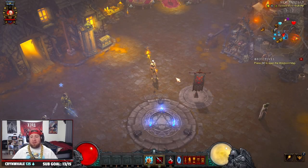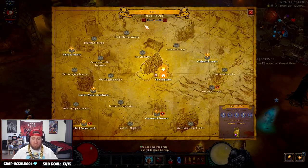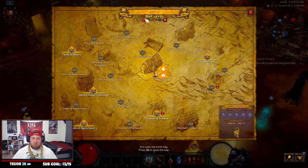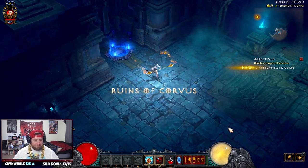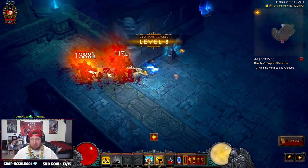Hey guys, War here, and we're going to do a live gameplay showing you how to self power level from 1 to 70. We're going to go to Act 5 and head to the Ruins of Corvus — this is a buddy of mine's favorite place. We're starting on Torment 6, let's get it. Start the clock.